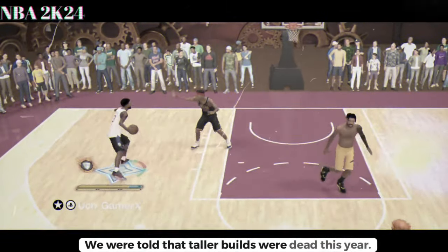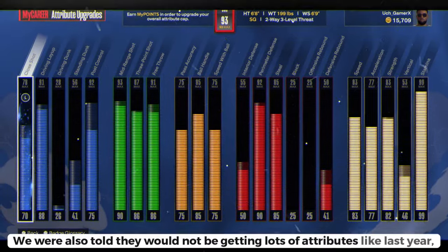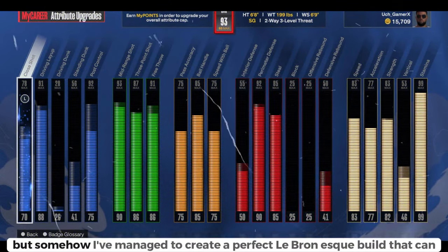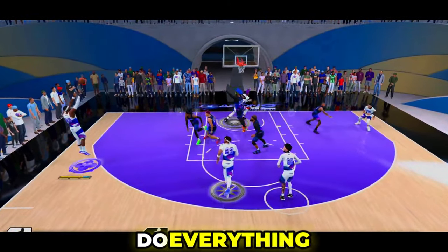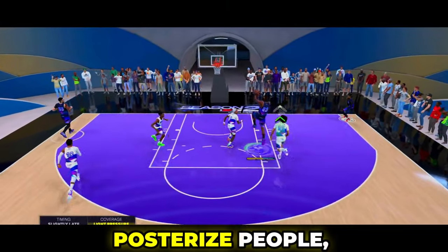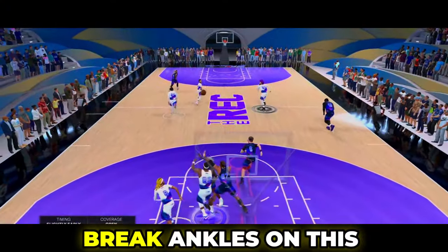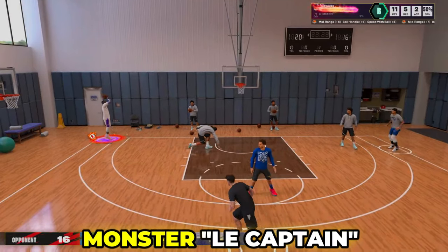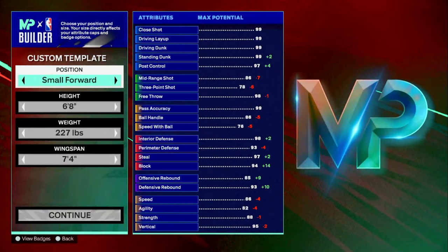We were told that taller builds were dead this year and would not be getting lots of attributes like last year, but somehow I've managed to create a perfect LeBron-esque build that can do everything — it can shoot, posterize people, protect the paint, block shots, and grab rebounds. And you can't even break ankles on this monster: the Captain build in NBA 2K25.